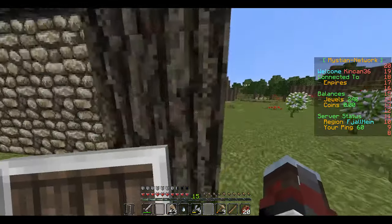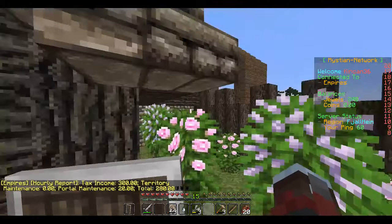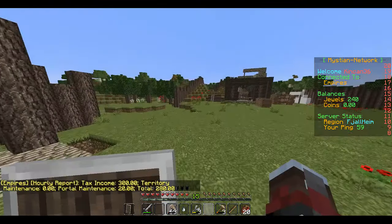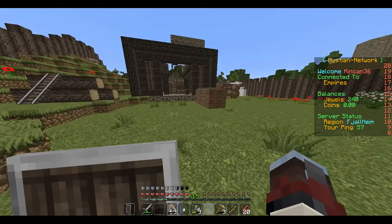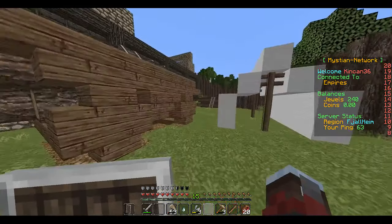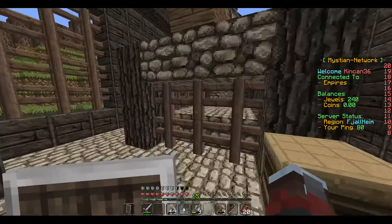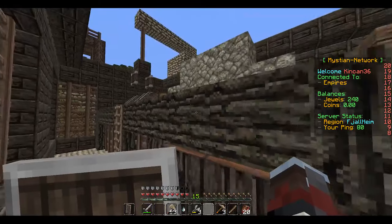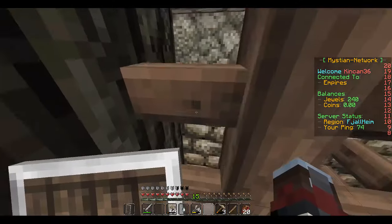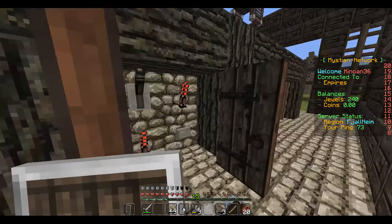Got another tent here. This is the water mill — yeah, there's the wheel. And over here you got the lumber mill. Got another tent here with a bunch of lumber and stuff outside. On the inside you got the saw and a couple cranes working. I can actually get up on here — his control panel.